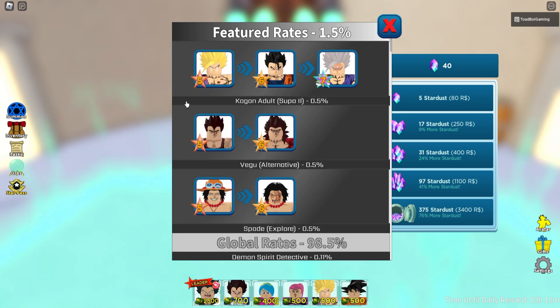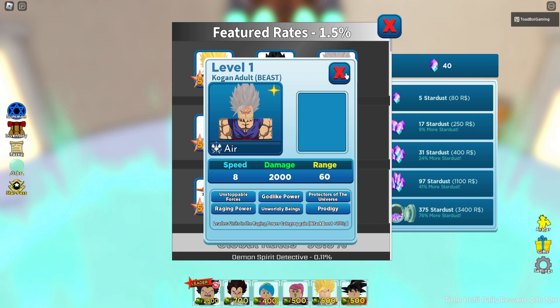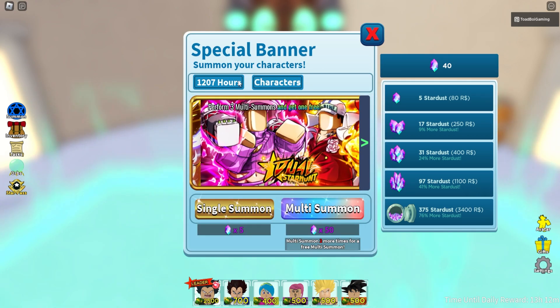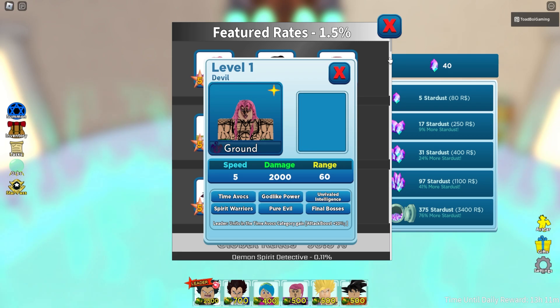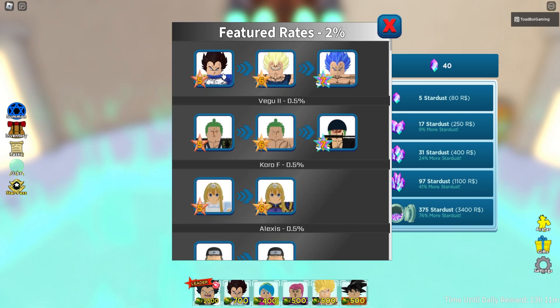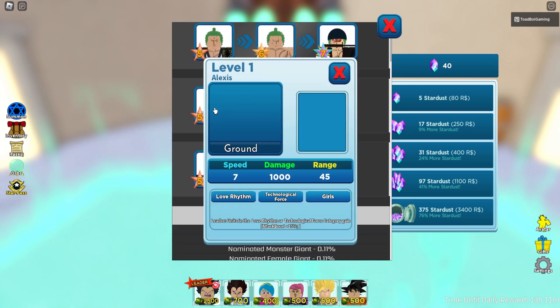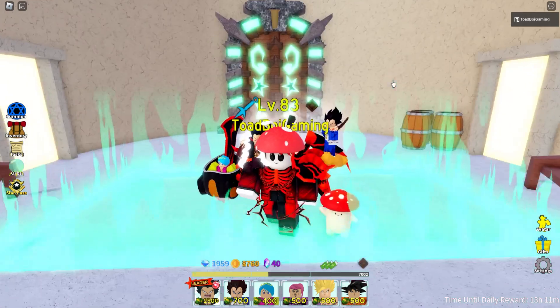I've actually gotten some pretty crazy characters. The first one I got is Gohan — here are his regular stats, and he's an air hitter which is insane. I want to get him to seven stars but I don't even have him at six stars yet. I also got Diavolo, which is really cool. Then from another banner I got Vegeta — isn't that crazy? These are the best characters you can get from these banners and I got all of them.